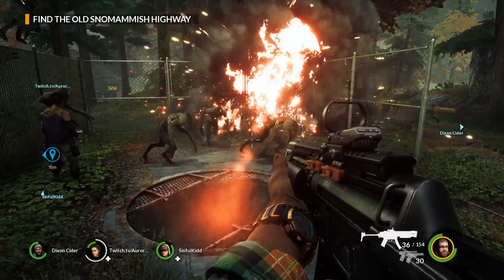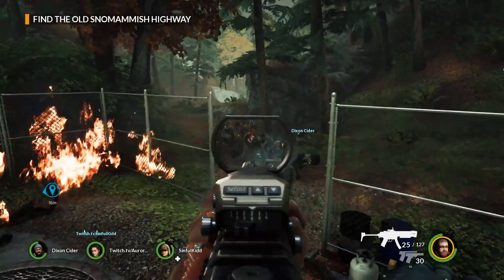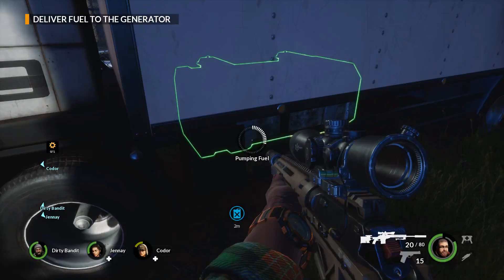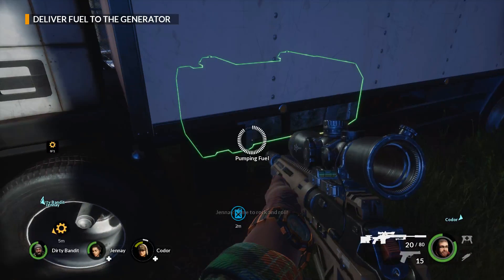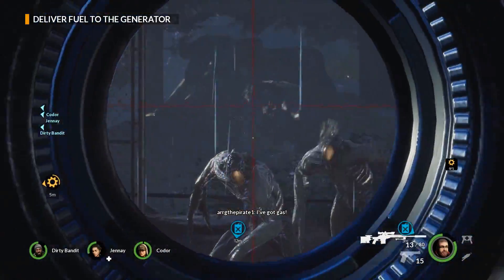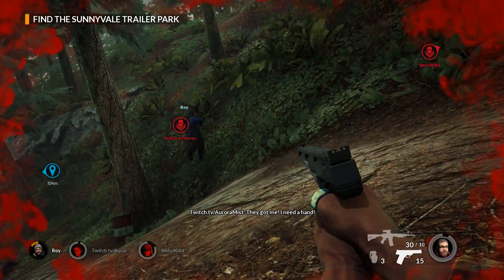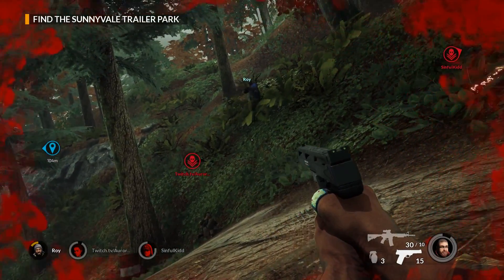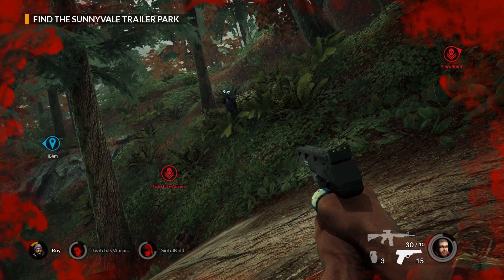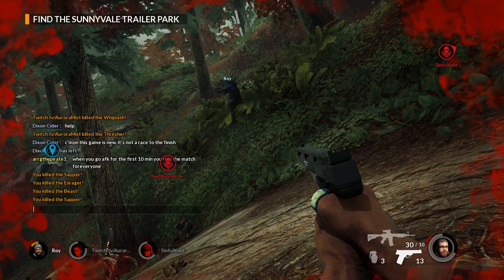Earthfall does have some good moments, but there are some issues that completely hurt the experience. The bot AI is just bad at all levels — most of the time they do not leave your side and will rarely pick up new weapons. They will never complete tasks themselves and require you to do everything. If a generator needs gas, you will have to fill it yourself and hope your bots don't just sit back and watch you die. In every mission you always have four team members, so if you're playing with two people you're accompanied by a bot. If a teammate goes down, the bot will sometimes not pick them up and just stand beside them, and if all three teammates go down, you are forced to quit the game because the bot will just stand there and do nothing.